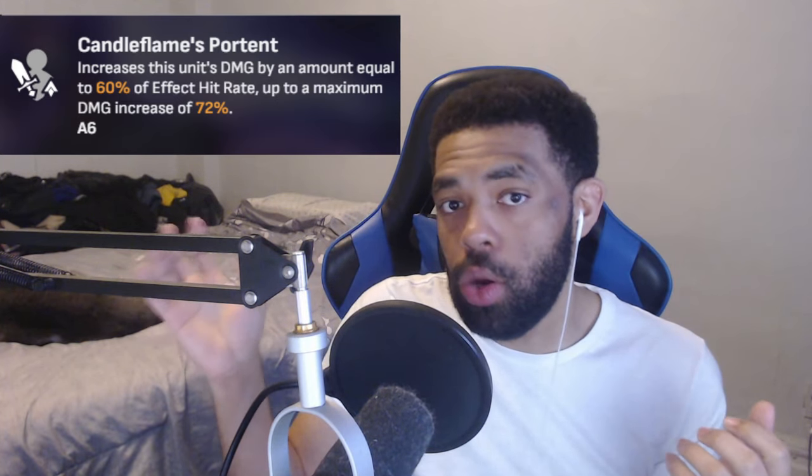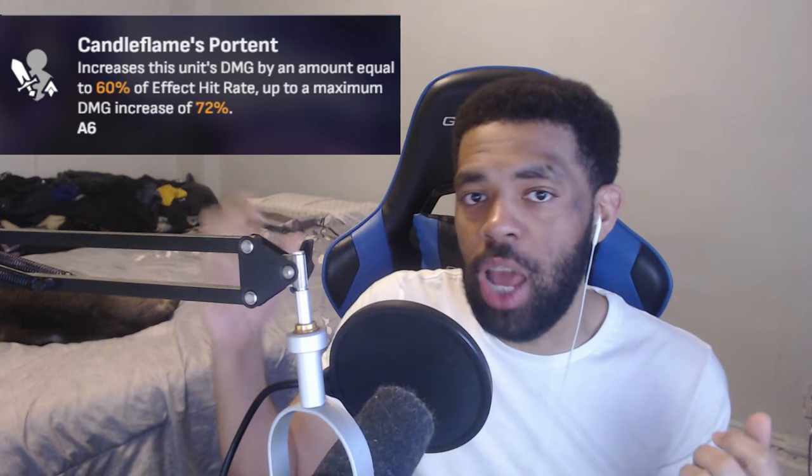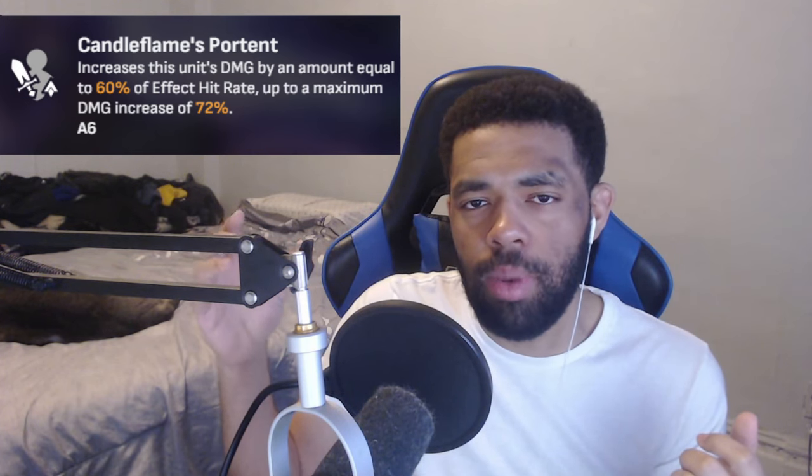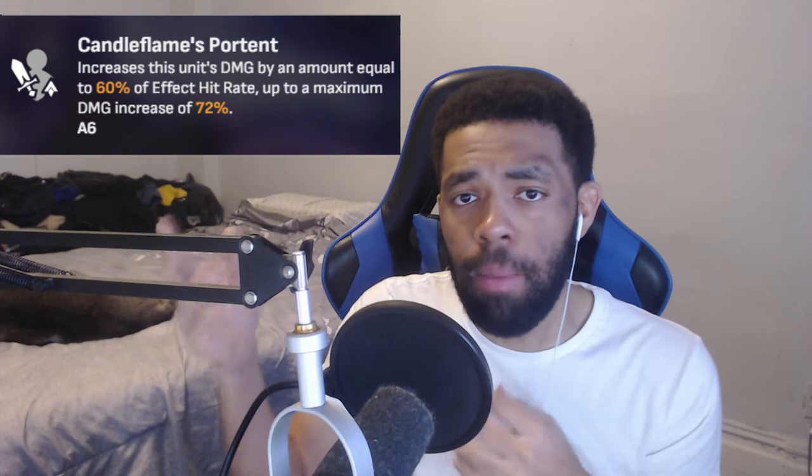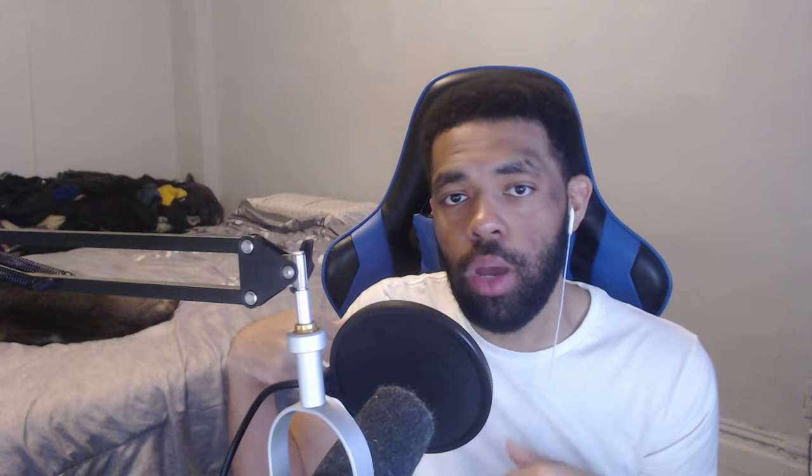On the right side, you're going to see the other light cones, which are more damage heavy — like Good Night Sleep Well, and Kafka's light cone and stuff. So keep that in mind and let's get started.